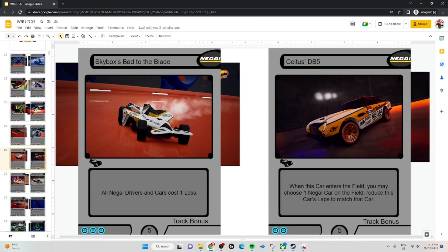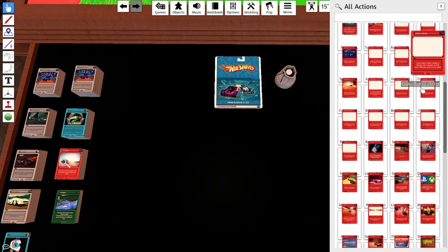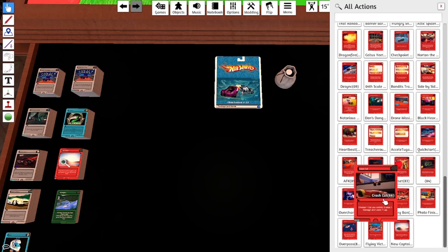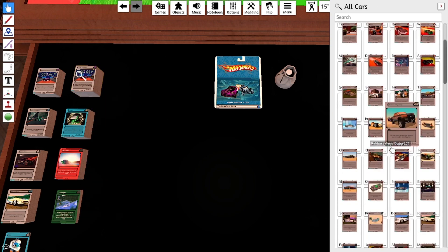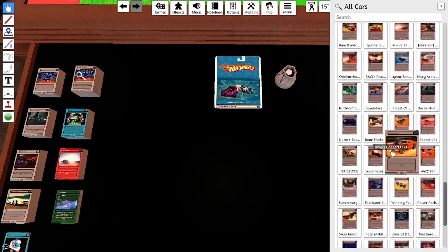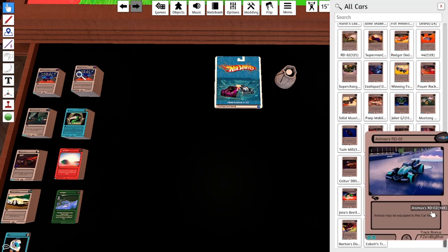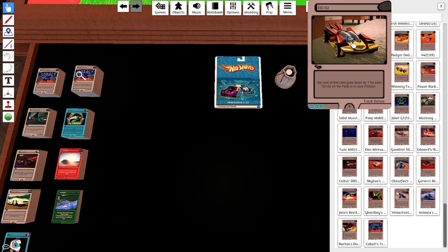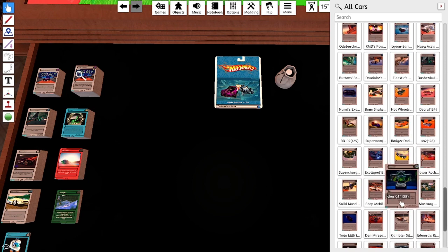You generally want to have around 12 or 13 drivers and about 15 cars, then whatever you want beyond that. There are a lot of generic actions available that just fit into any deck — Blind Box can get you a card very easily, as can Limited Offers. Crash Cut is just super strong, so almost every deck plays it. For cars, it depends what you're doing. Generally you want to pick a team and go with that. Sometimes there'll be a lot of support for one particular card — like the regular RDO2 gets better if you're playing multiple RDO2s.